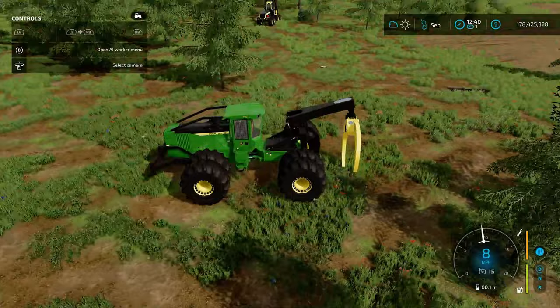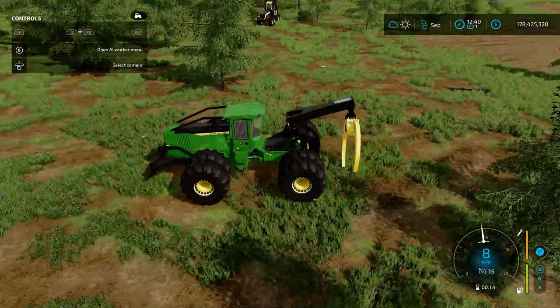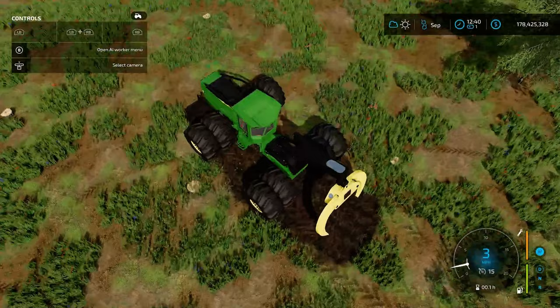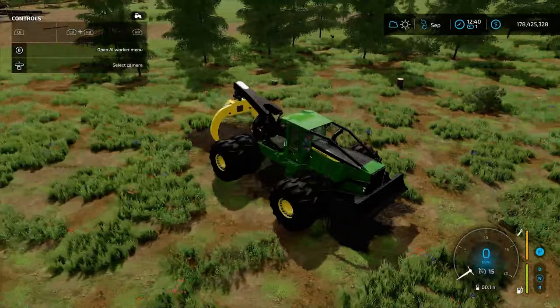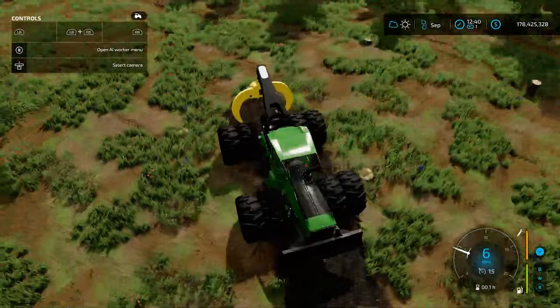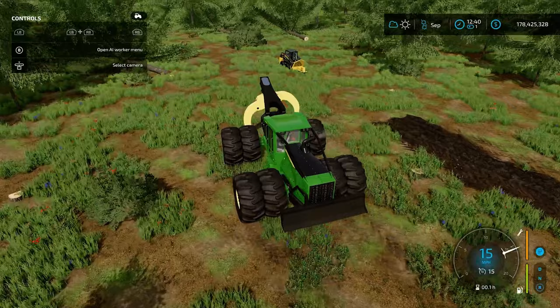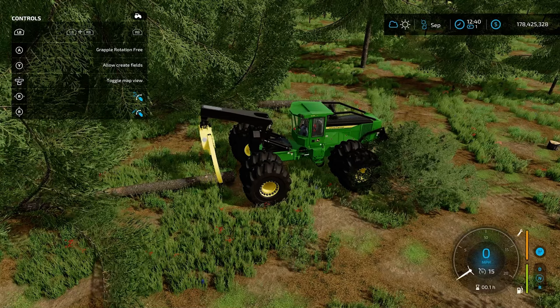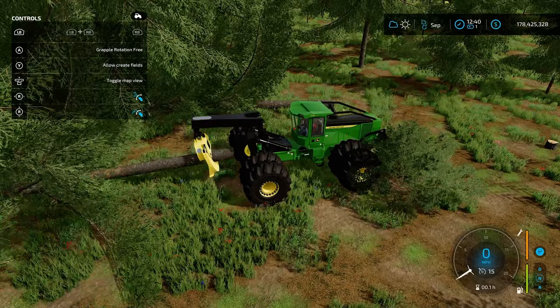Other than simply pushing logs around, you can actually make fields with that blade — you can use it like a plow, which comes in really handy for getting rid of bushes. The other neat thing is you can also change driving directions, so you can drive straight towards all of your logs that you want to grapple. With this size of grapple, you can get more than one log at a time.